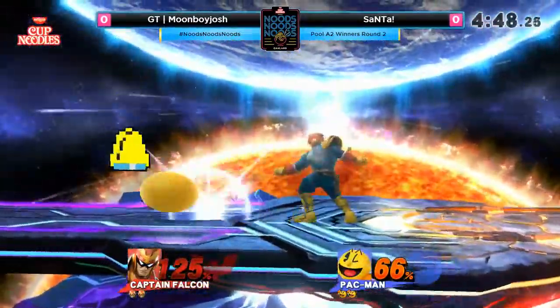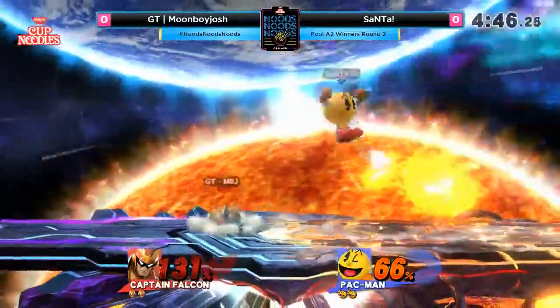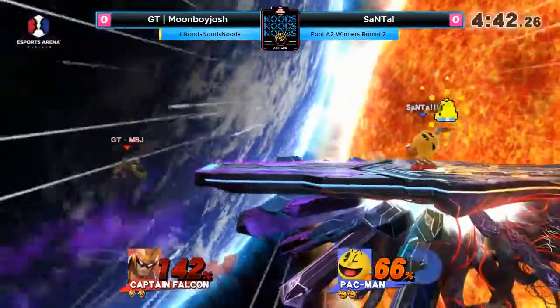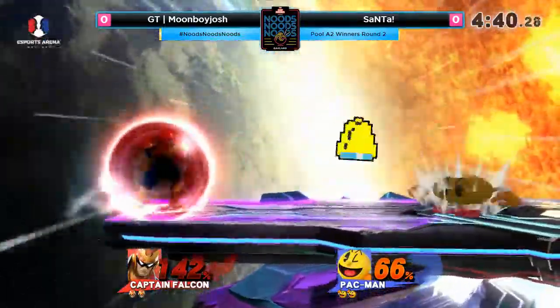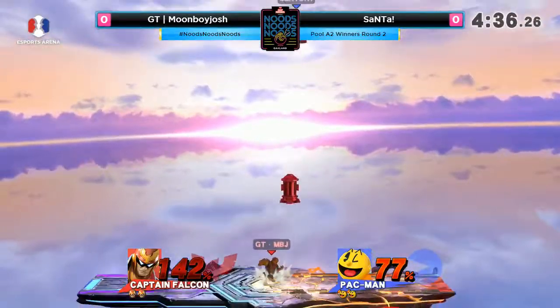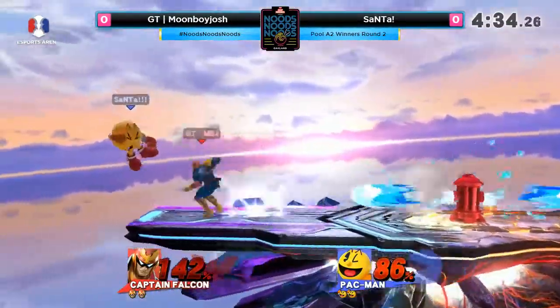It's cool because if he has an item, Pac-Man can essentially just keep recycling the item and Z-dropping it onto it. A Z-drop item with a backer will usually just put it in a tumble, so you have to really respect that. You already see Moonboy Josh, even with the bell in hand, really respecting Pac-Man.